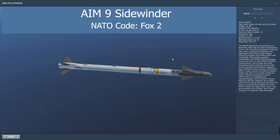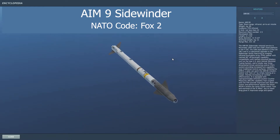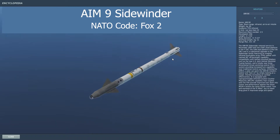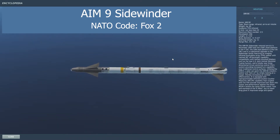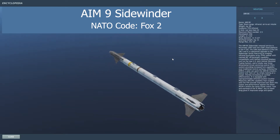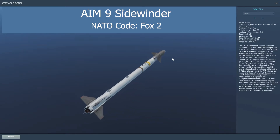In DCS World for the F-18, we have three different versions of the Sidewinder: L, M, and X. Each one is an improvement on the previous version, with X being the most advanced, having the best ability to lock on with its own seeker to the target, as well as having the best ability for avoiding countermeasures like flares.